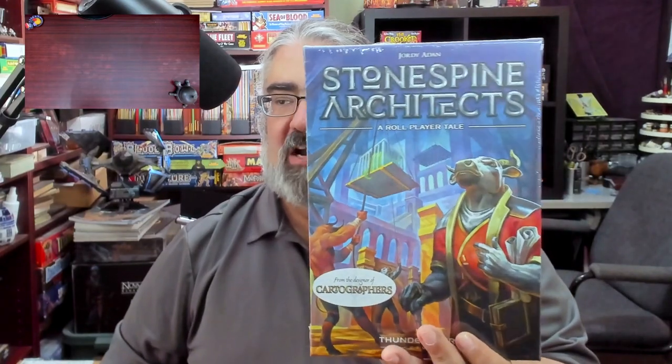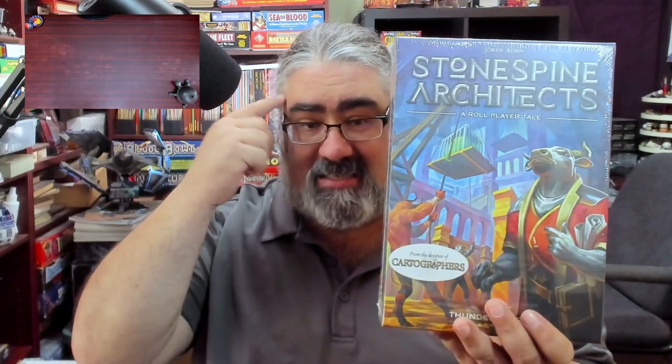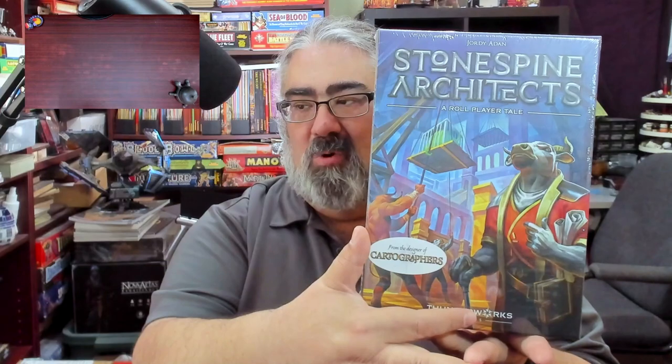I'm Meeple Motuzano, the Tabletop Bellhop, your cardboard concierge helping you make your game nights better. Part of that is letting you know whether you should be interested in a game. The game I'm going to be talking about right now is Stone Spine Architects — I always want to call it Stone Spire. This is from Thunderworks Games and is obviously part of their Role Player series. Note: you don't need to own Role Player or any other games — this is a completely standalone game. I do have to thank Thunderworks for providing me with a review copy.